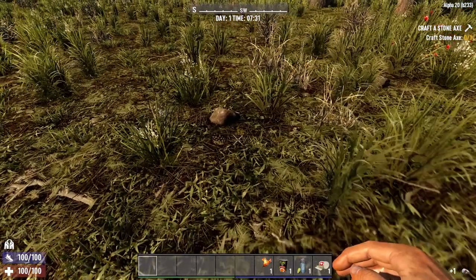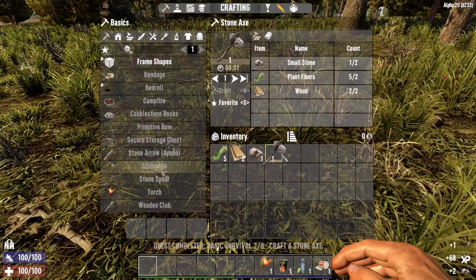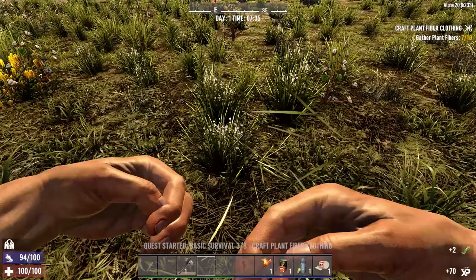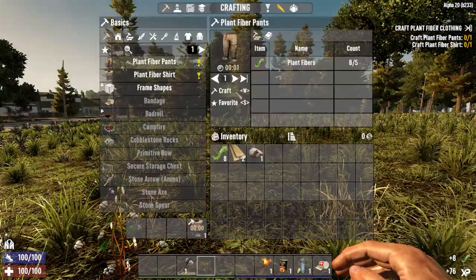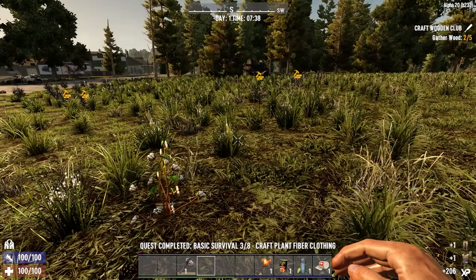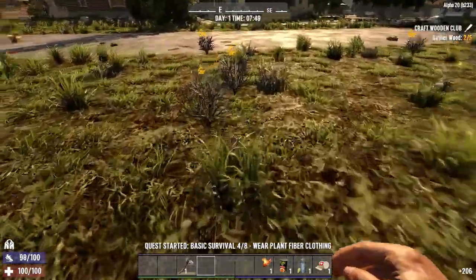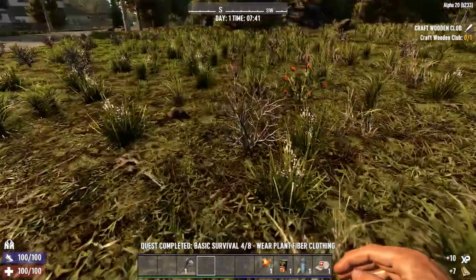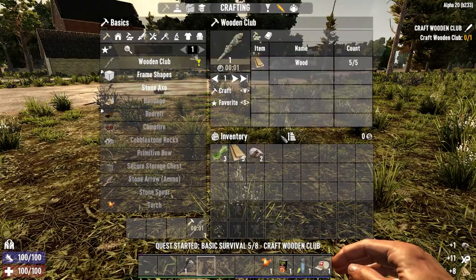Let's grab our stones and craft our stone axe. The opening quests are still the same — nothing has changed. Now we need to grab more plant fiber to make our shirt. I'm not a power player by any means, especially since my keyboard is all changed because my hands aren't what they used to be. Let's craft our club.